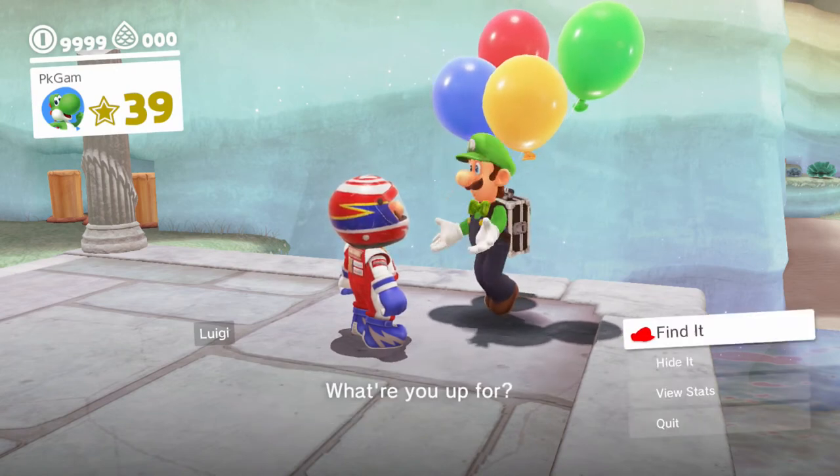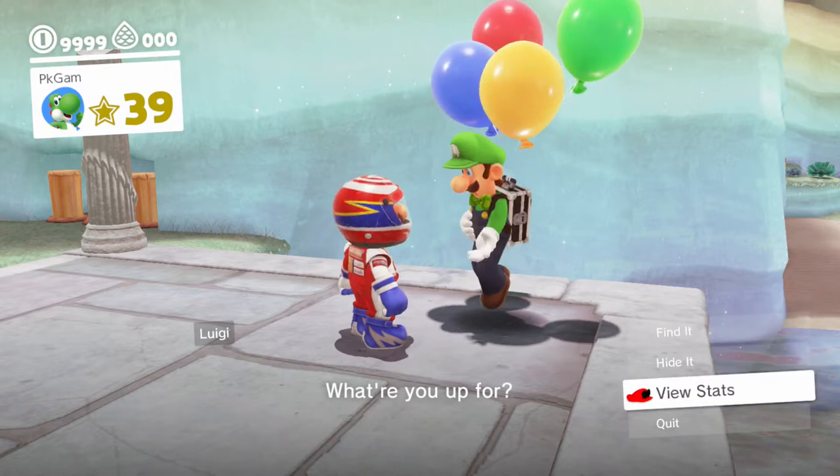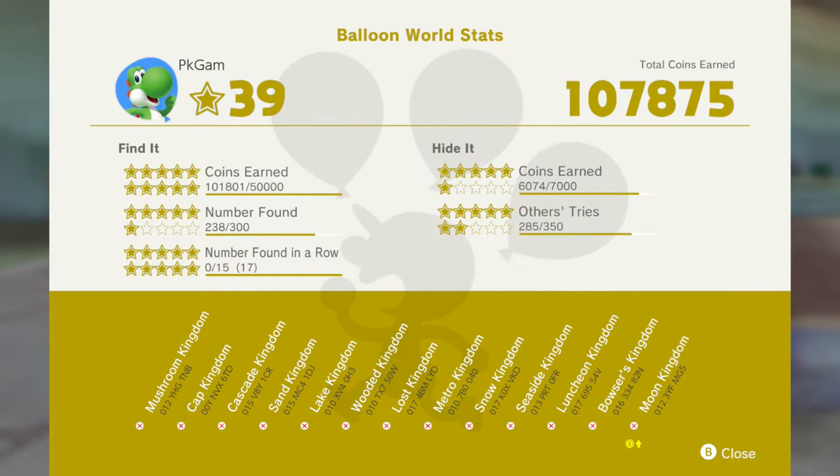I've maxed the coins. The thing that I came here for was to view stats. So if you take a look at the stats, you can see what stars you still need to earn in order to max out to 50 stars and stuff like that. You can see what balloons you have active and the codes for each of those balloons, only I don't really have any sort of balloons going on there.